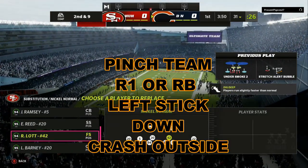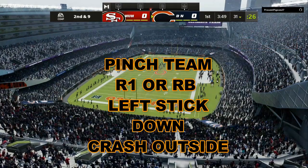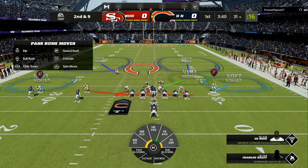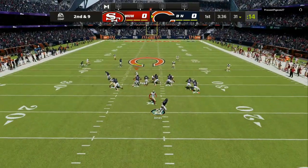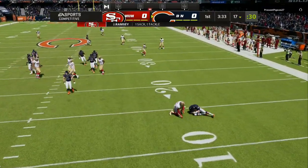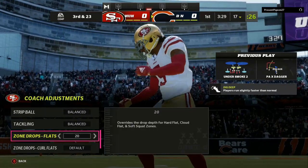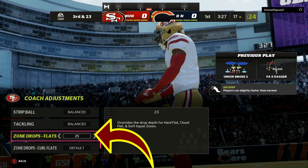So you're going to push R1 or RB, and then where it says pinch, you're going to pinch the entire team. You're going to crash your line outside — sometimes you have to do it two times to register. Then I'm going to blitz my user, and as soon as the quarterback hikes the ball, I'm going to push the left trigger and then sprint. I'm just going to do a small circle and you're going to get super fast blazing pressure to the quarterback.